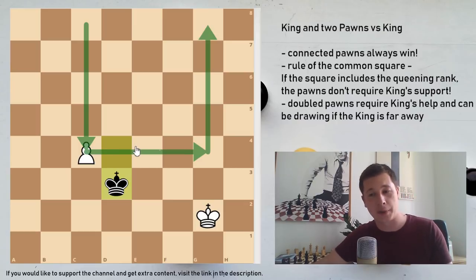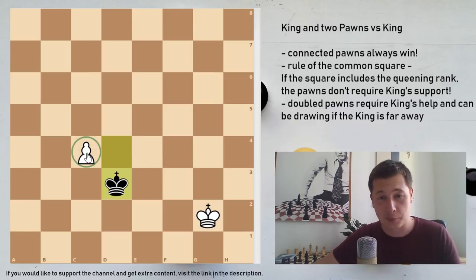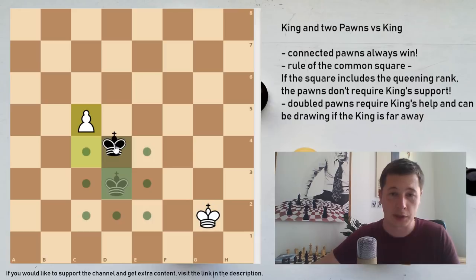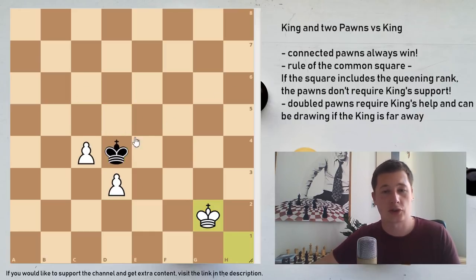If you don't remember the basic rules such as the opposition, the rule of the square, or the critical squares for queening pawns, you should watch the first video in the series - the video on the opposition - where I went over the basics. As soon as the black king took the d3 pawn, the c4 pawn is outside of its reach because the king is no longer in the square, and now c5 is going to be simply winning - the black king can never catch it. This can be applied to any single position where you have connected pawns, and the black king is never going to be able to take them.